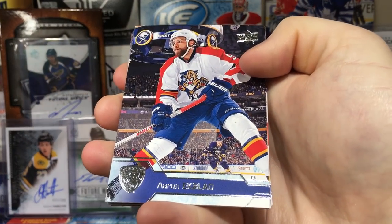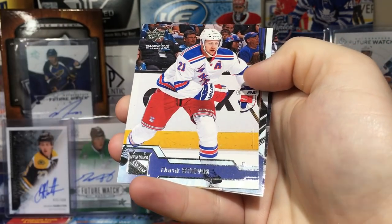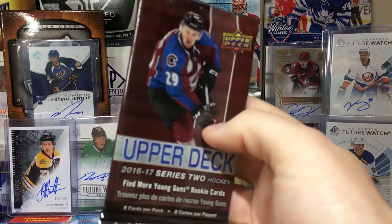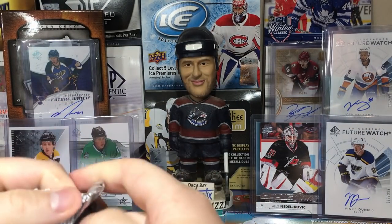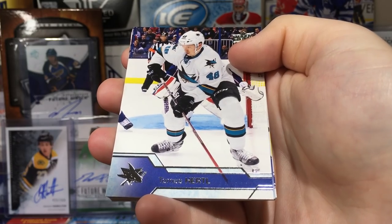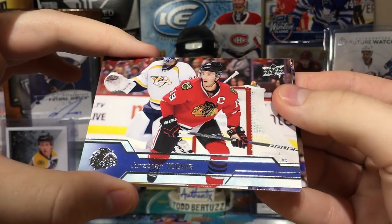Aaron Ekblad, Anders Lee, Ryan McDonough, Matt Duchesne, Derek Stepan, Kyle Clifford, and Leon Draisaitl — another base pack. Series 2 is way better when I get the base packs because it's like the OPC updates and there's just more in it, but there's not as big of a fish in here.